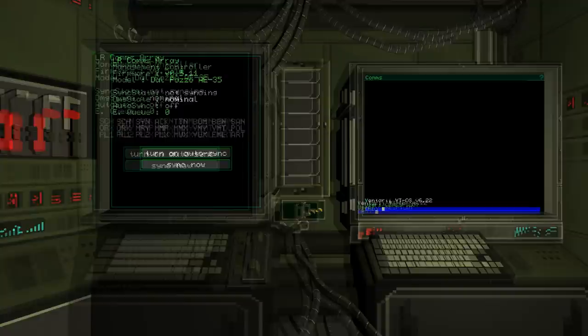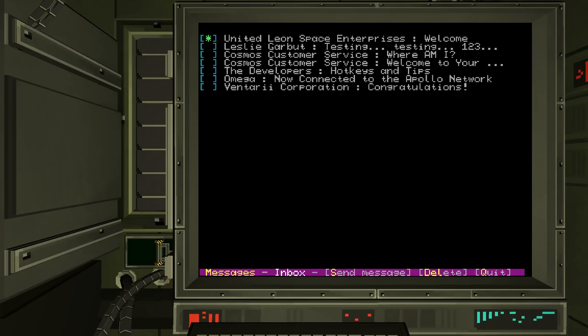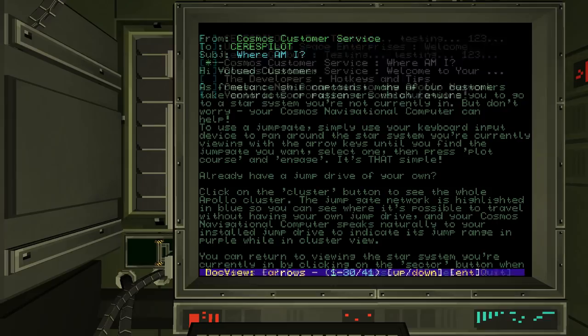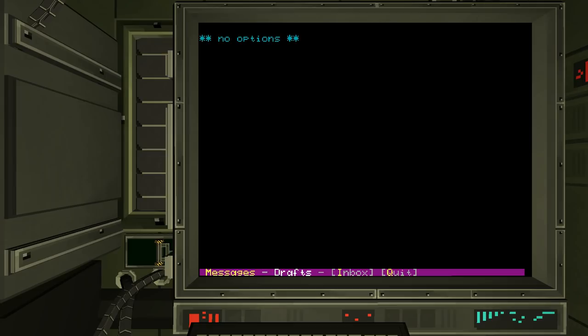We've got all the stuff — United Leon Space Enterprises, we'll work for them. There's a message from Leslie — we'll send a response. Back to the inbox. There are also Cosmos instructions for your Cosmos navigation systems, but we don't need that right now.